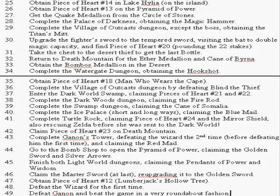The most important thing we'll get there is the Titan's Mitt. With that, we can upgrade our Fighter's Sword straight to the Tempered Sword. Yes — you never have to get the Master Sword in this game. Shocking, isn't it? While we're doing that, we'll visit the Bat to double our magic capacity, and get Piece of Heart number 20 by pounding the stakes south of the smithy.